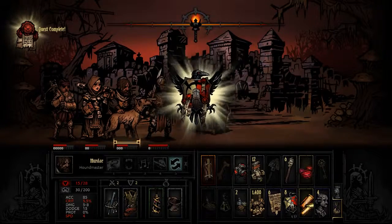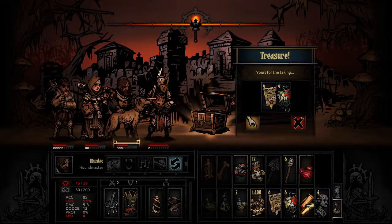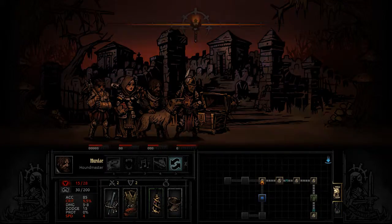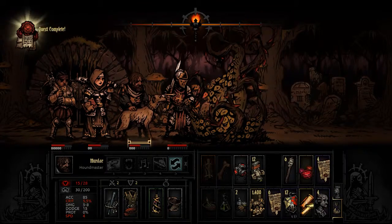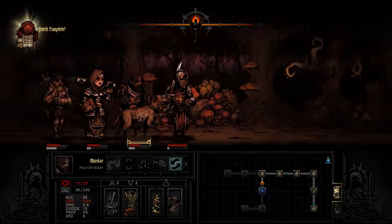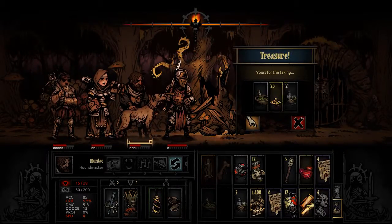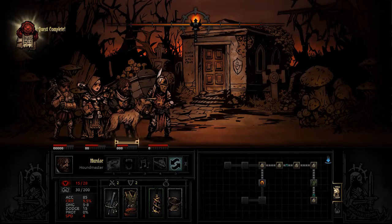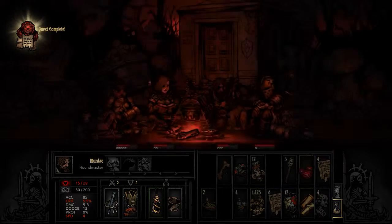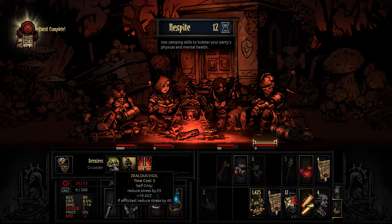We already completed everything, but we're gonna continue adventuring because we still have a campfire and a lot of things — I didn't think it was gonna be over that quick. Let's hit that up — we'll take them both. I'm gonna come down here, there could be some more loot. I do have a shovel, right? Yeah. We'll camp in the next room. We're camping in here, definitely. Let's camp it out — let's get rid of stress and things like that as best we can. You've got reduce stress by 25 — that could get rid of all your stress.